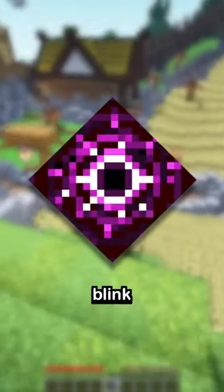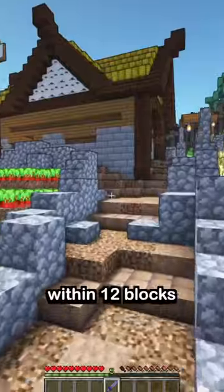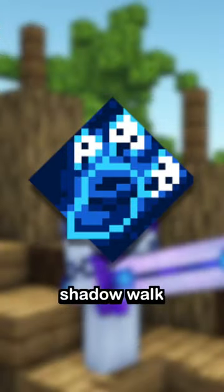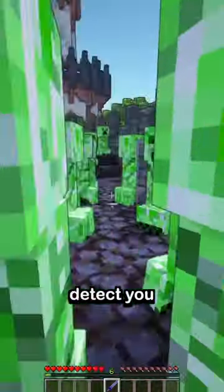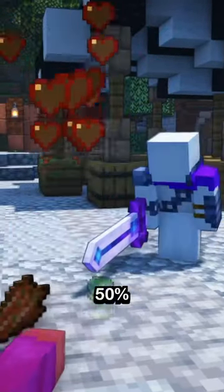The second ability is Blink, which lets you teleport anywhere you're looking within 12 blocks. And the best ability this sword has is Shadow Walk. When you sneak, you become invisible and mobs cannot detect you, and your next attack will deal 50% extra damage.